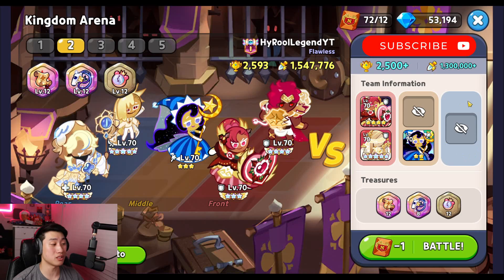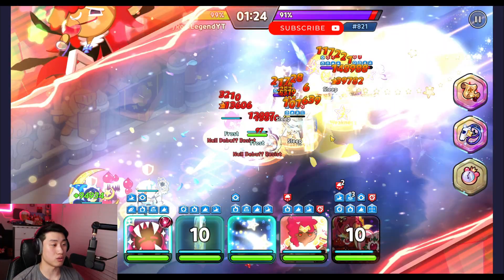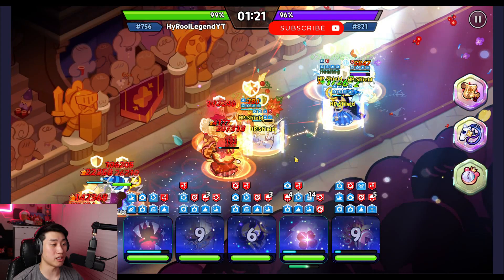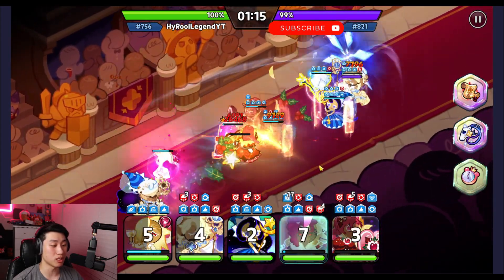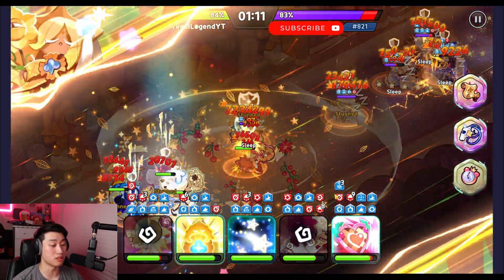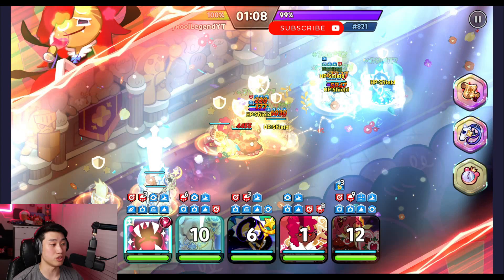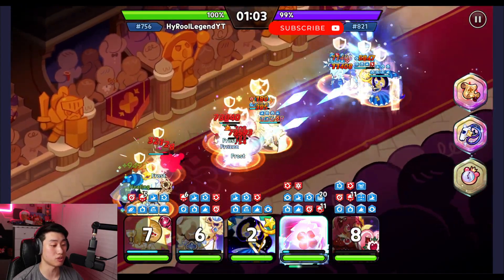This one is going to be a standard double tank comp with double DPS and a single healer — let's see. It's going to be sherbet with moonlight, so hopefully we can target that sherbet as soon as we can with vampire and moonlight. They also don't have monocle, so we should be able to take advantage of vampire's 100 crit.